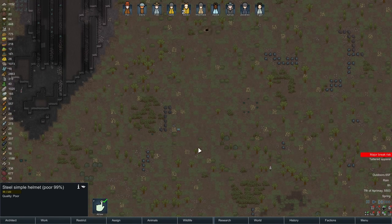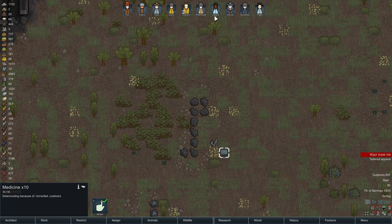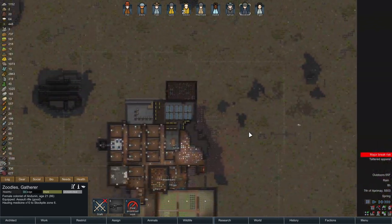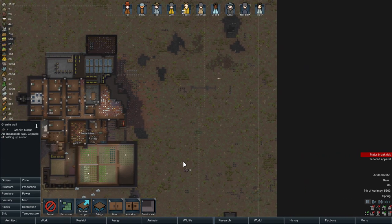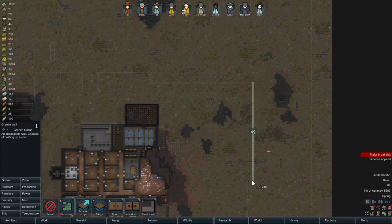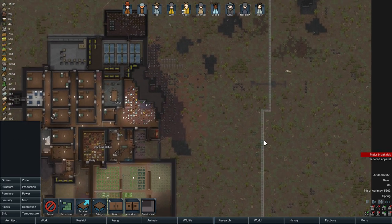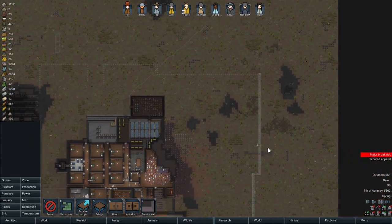Oh, cargo pad — what do we got? Alright, we got some medicine. Zoodles, go haul. Let's go ahead and get the structure up. We'll start out with granite. I do know for sure this is where this wall is going, so go ahead and get that set up. We'll add doors and stuff later, but let's go ahead and get that particular piece of the wall queued up. It's gonna be huge, it's gonna be great.